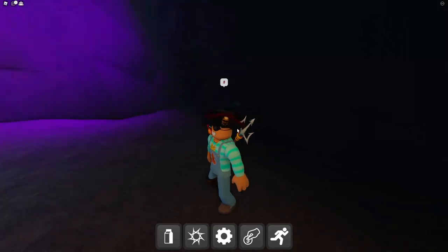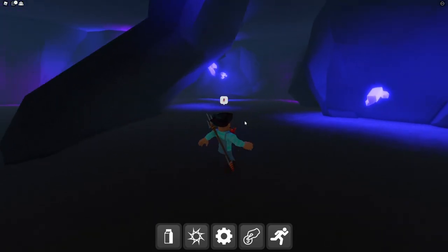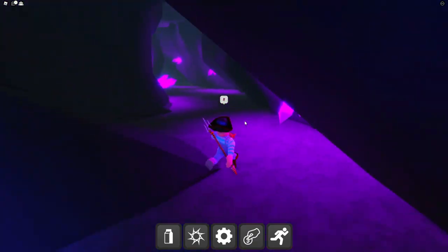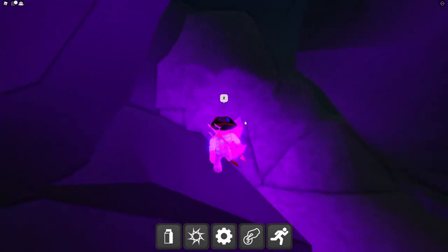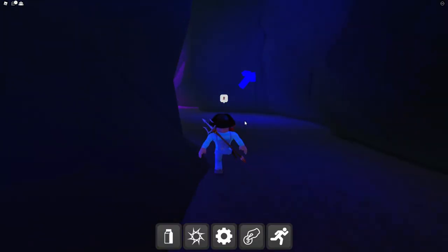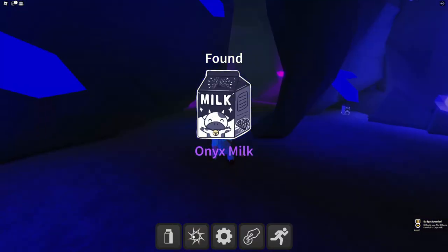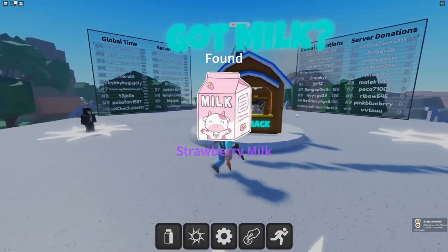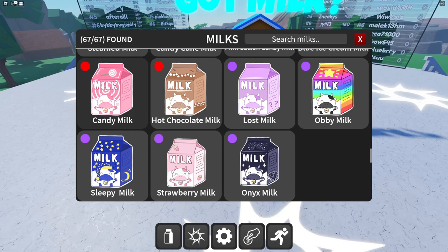The more milks they add, the longer it'll take to get the strawberry milk — so play soon! The onyx milk is somewhere in the mines. Found a little crevice here lit up by crystals — must be going the right way. Another crevice, and the crystals are turning dark. The onyx milk! We found it — and now we can finally get the strawberry milk!